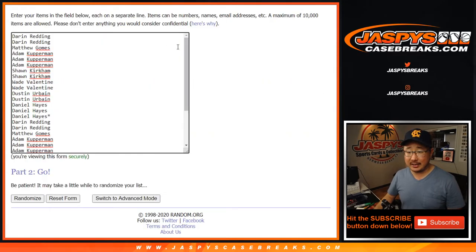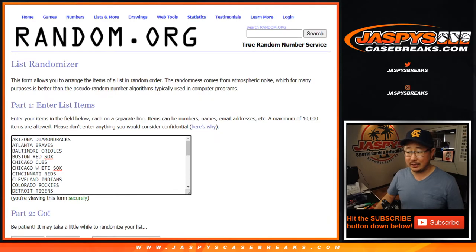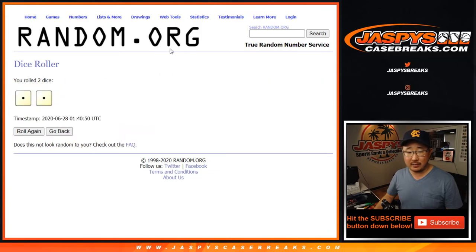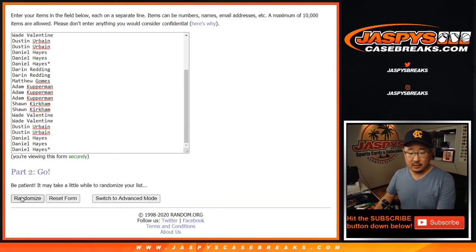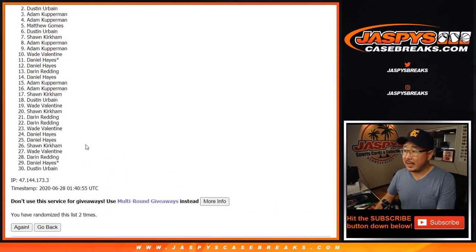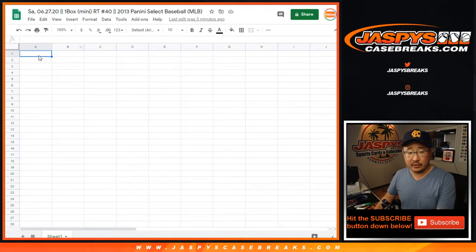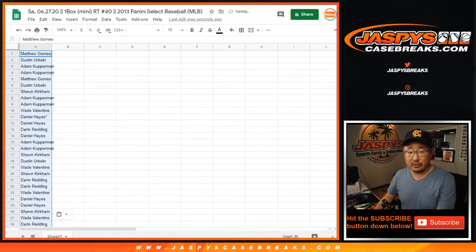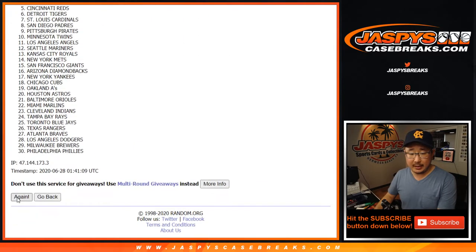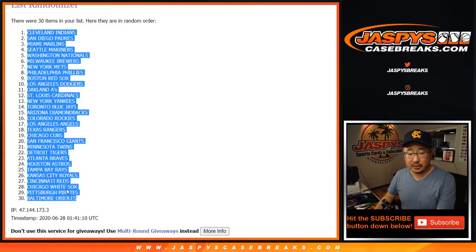Big thanks again to these folks for getting into it. Let's roll it, let's randomize it two times. Snake Eyes — one and two. After two times, we've got Matt Gomes down to Dustin. Remember, we always do the break first and then we'll do the randomizer for the spots at the end. Two times for the teams, one and two. After two times, we've got the Indians down to the Orioles.